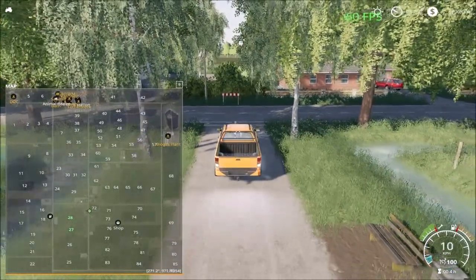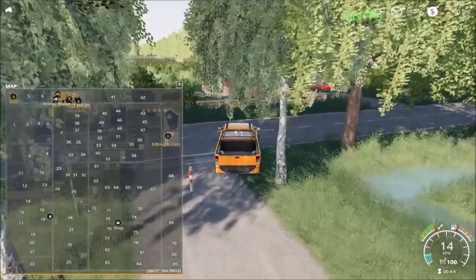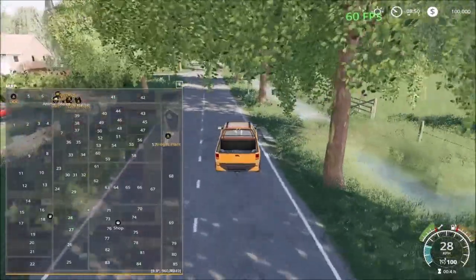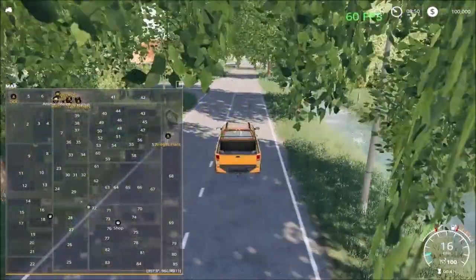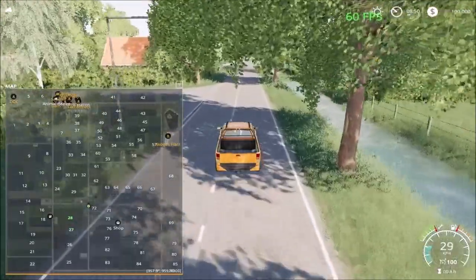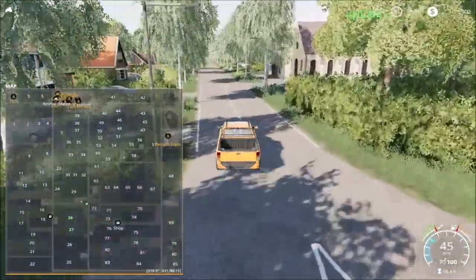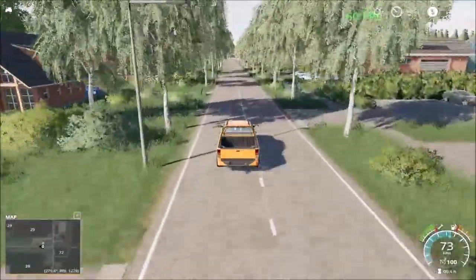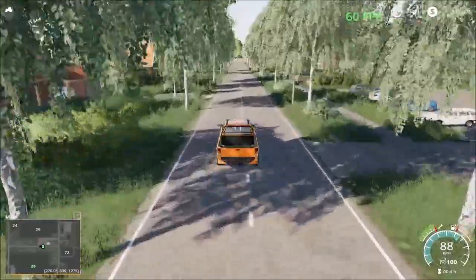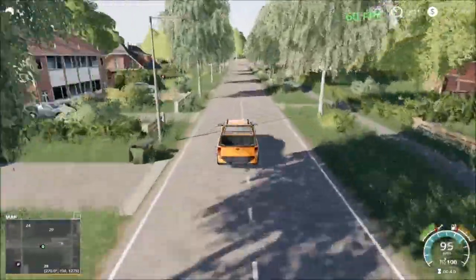Going south there are only fields and small placeable areas where you can put down placeables. There's also a small living complex — an apartment complex and city area here.